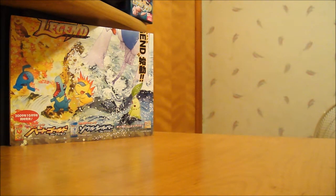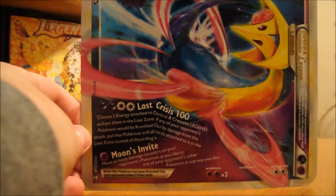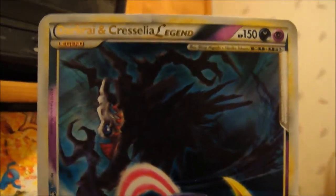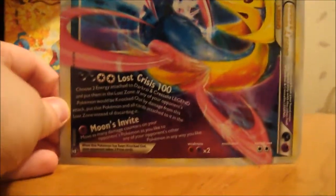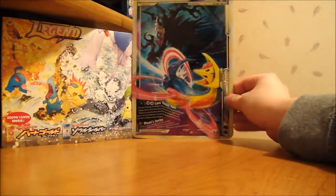They have a Palkia and Dialga one too, but I thought this one was cooler because I wanted the Level X's. Wow, this is actually pretty cool — the jumbo card is actually a lot bigger than I thought it would be. There's the Cresselia, and there's Darkrai, which is pretty cool. Here's the full card if you want to see it.